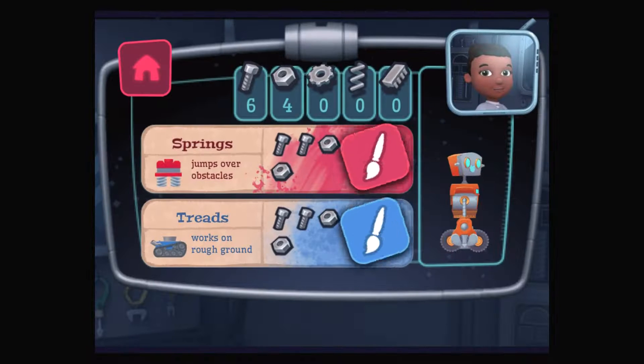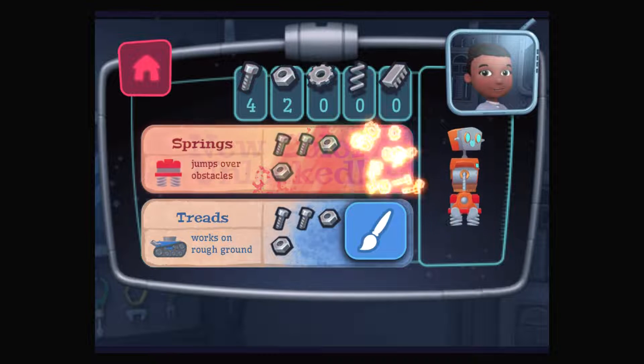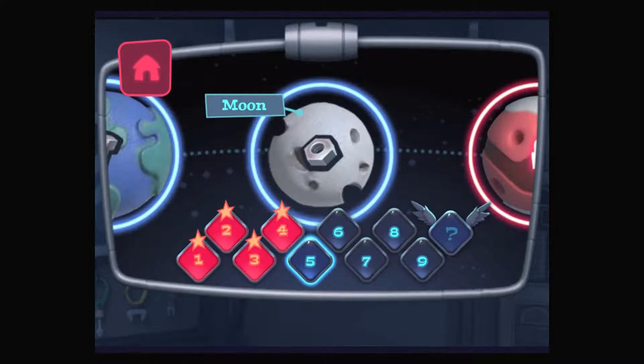I'm still designing new robot parts. You can paint the parts you've already made, or come back later. Great! You unlocked a new color for your robot part. Earth's moon.